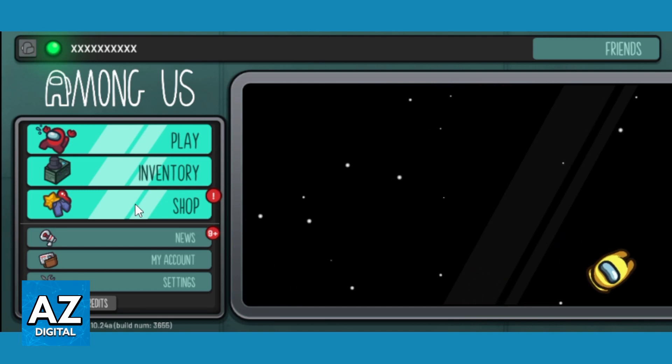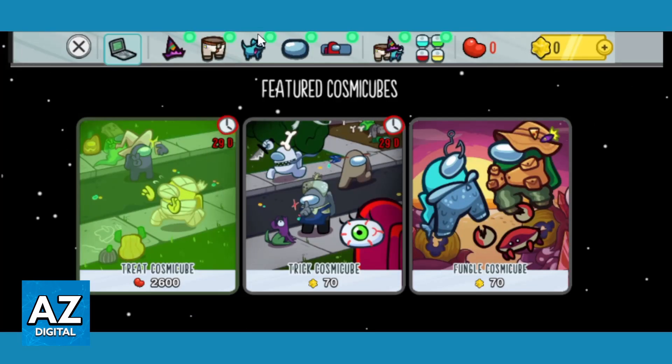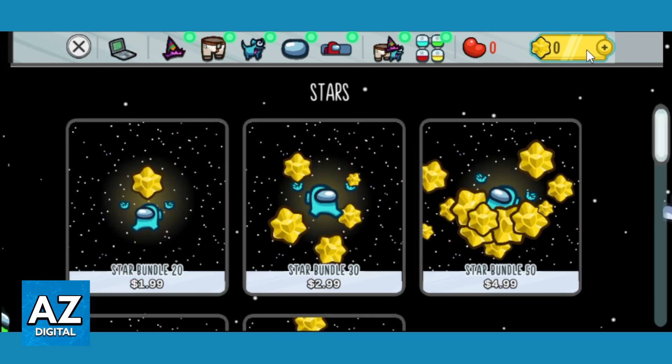To check that, you can go right here to the shop. As you know, Among Us doesn't have missions to give you rewards and stuff like that. As you can see, the stars section is right here. You can see that I don't have any stars. If you click here on the plus sign, you'll be able to see how to get stars.